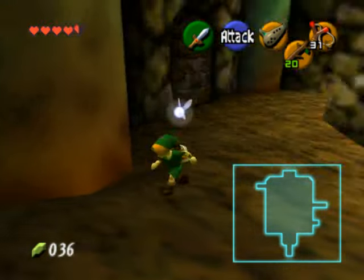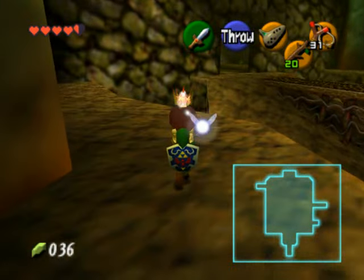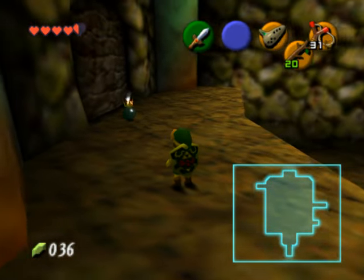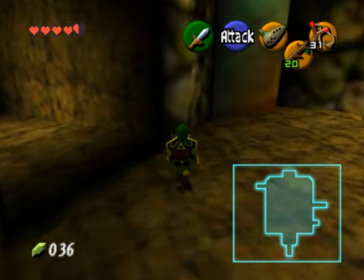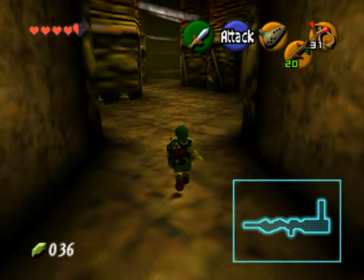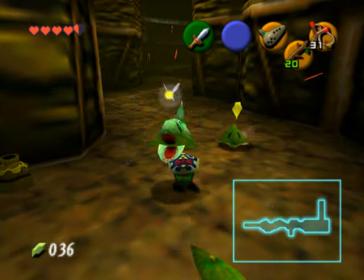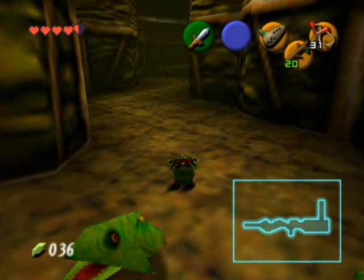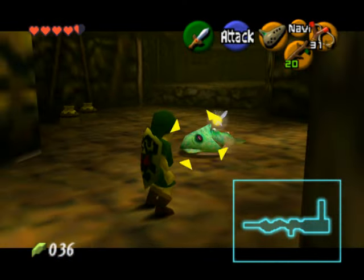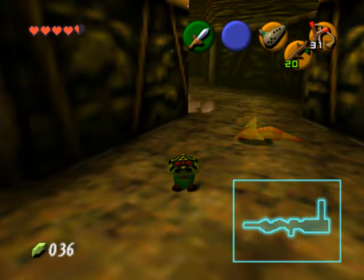There's a bombable wall over here, so pick up a bombflower and lay it in front of this door as well. Now head on through, and in this little corridor there's another new enemy called Baby Dodongos. These little guys jump at you and then crawl in and out of the dirt. Here's another one right here, and you can technically use this one to get a Gold Skulltula here in a little bit, but we're going to save that for later.